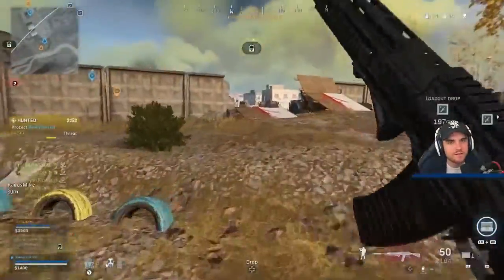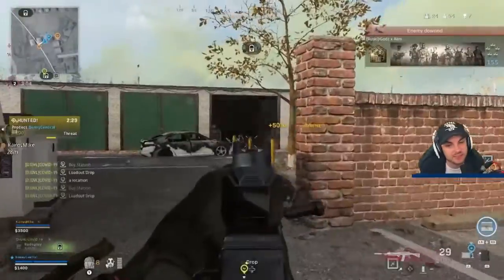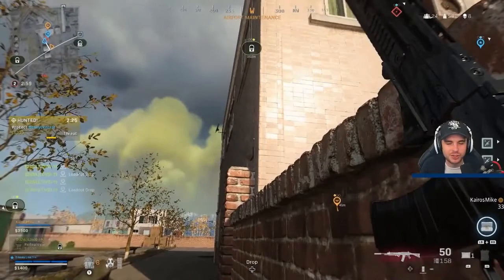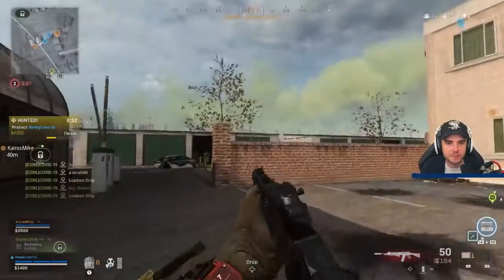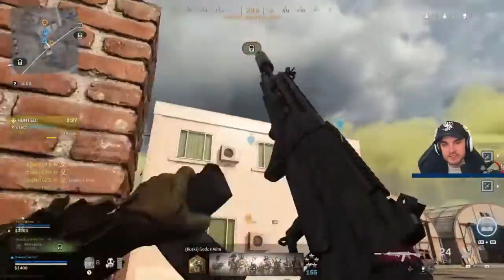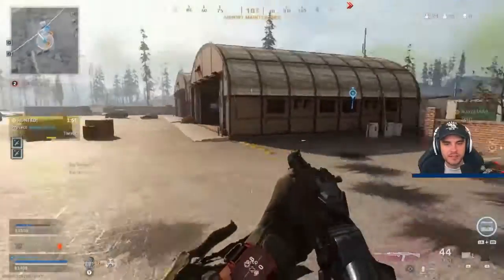We get the first pick in the team fight — that's when you want to push. I use the heartbeat sensor to know someone's around this area; he's not got Ghost. I spot a guy in the garage, which is complete luck — I hadn't checked my corners going around. I should have checked, but I get lucky he's looking the wrong way. I check the heartbeat again, nothing on it, so I know I can push and get that high ground.